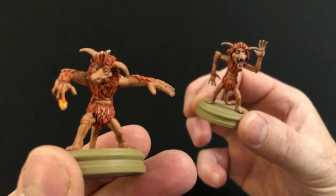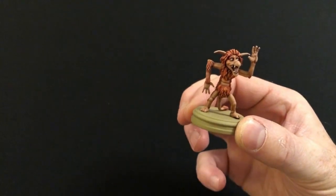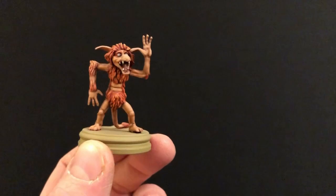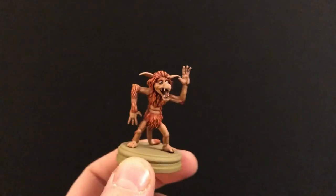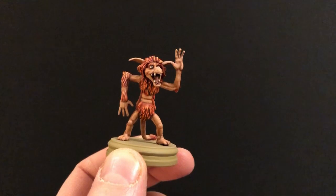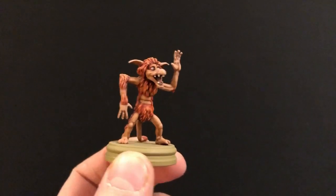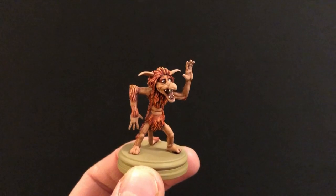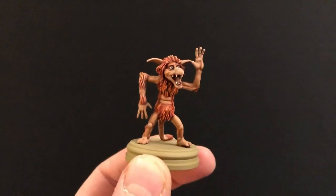I then added more yellow - about 90% yellow to 10% orange - and did a very light over-brush right on the extremities. On some of them I then did a very small amount of White Scar over-brushing, just on the tummy and tips of the hair. That completed the fur, and really the most time taken was waiting for each coat to dry. For the skin I used Army Painter Tanned Flesh and painted all of the skin in a single coat. I then used Reikland Flesh Shade and very carefully washed over all of the skin, being careful not to go over the fur elements. Then I layered Tanned Flesh back over the top to bring the color back out. That was the skin finished.